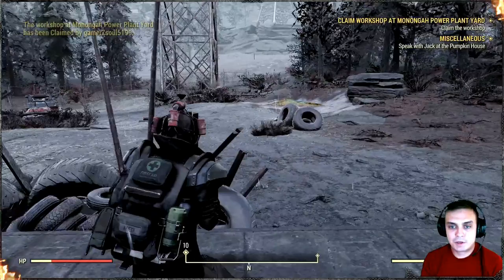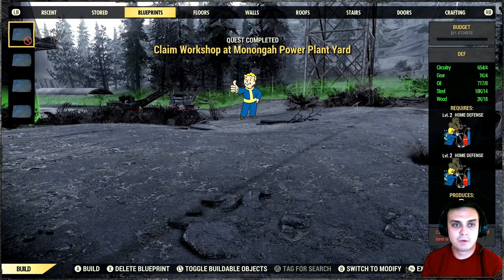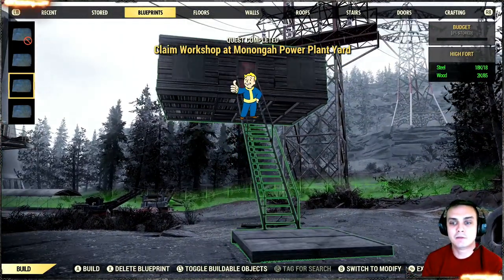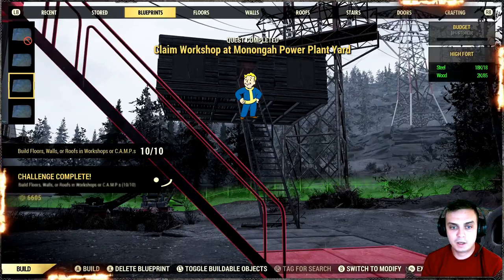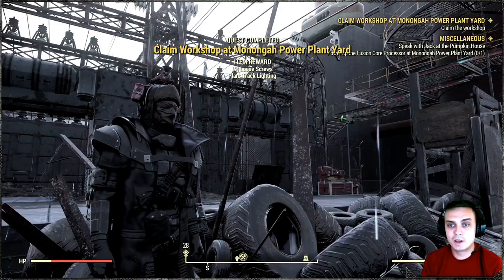Once you capture the workshop, start building. In my case I have a blueprint - if you're a new player I would recommend you get some sort of blueprint that will make your life easier. This is something I have for my nuclear winter builds - BAM, get it done. And there you go, ten atoms.